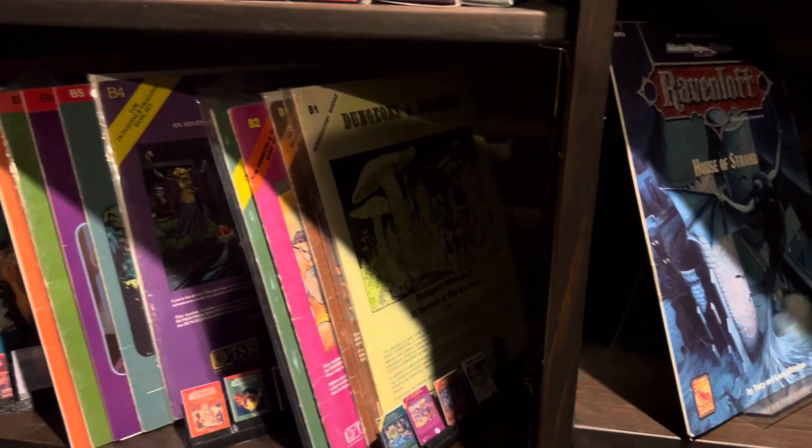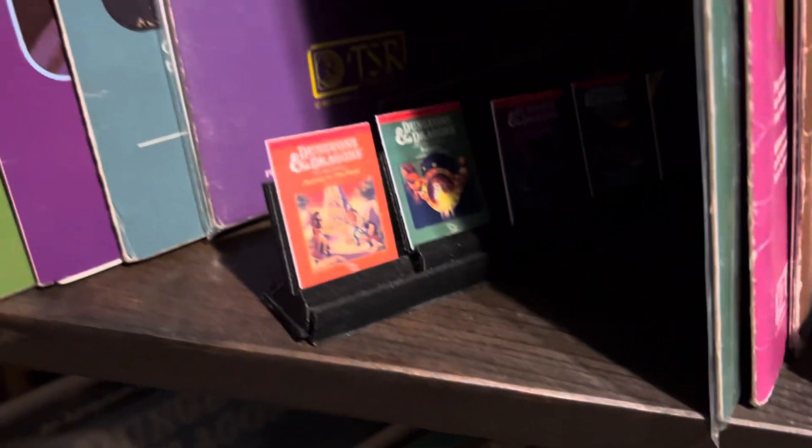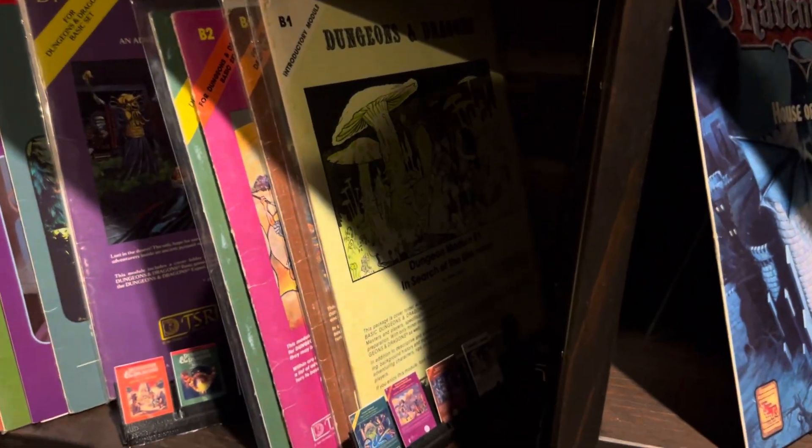Here's the B series: B1, B2, B3, B4. And for all the modules, I also printed out little tiny one-inch module covers. It's in the shadow — you can't see it that well, but in person it reads. So for the ones you can't see the cover art of, because they're behind something else, you can kind of at a glance see what's there. So there's B1 through, you know, B11, B12.